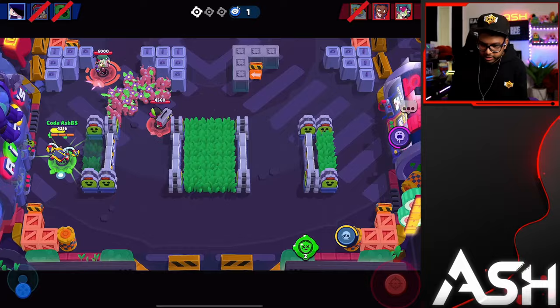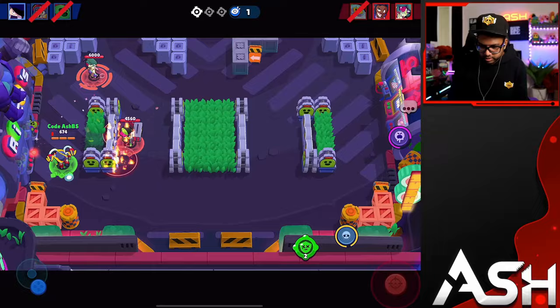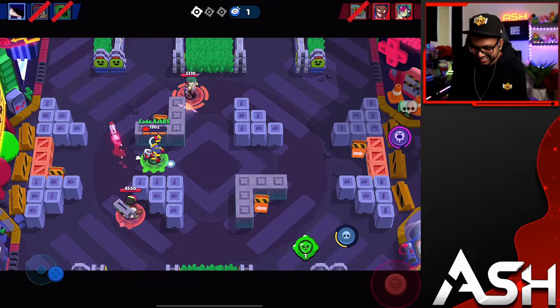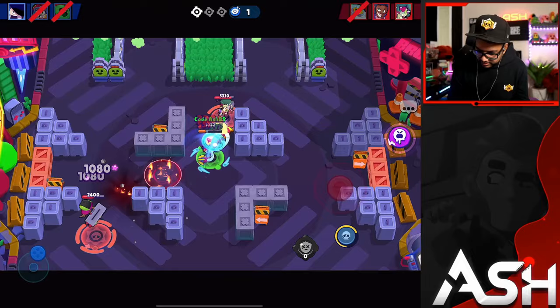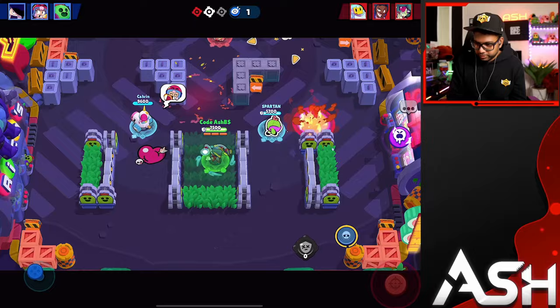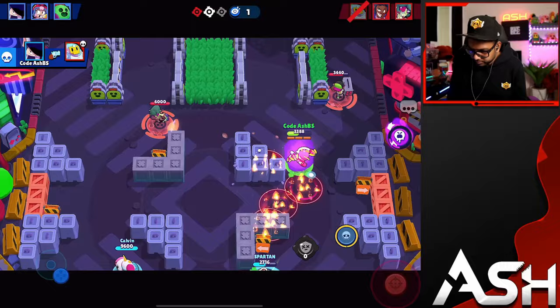Dodging shots, forcing them to jump away. Using my Shield. Almost had it right there — we'll give it to them for that one. But I already got my hypercharge by playing patiently. I don't think this Sprout notices I have my hypercharge. Against Brock, if he uses his super I can jump on him because he won't be able to gadget safely.